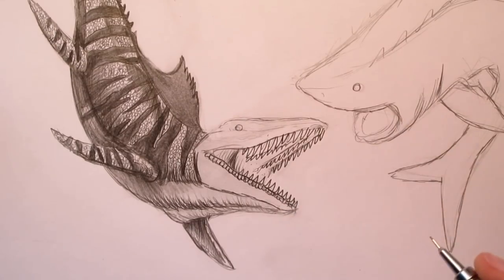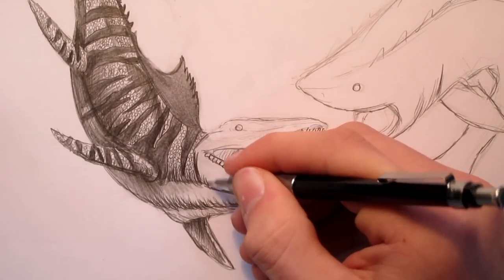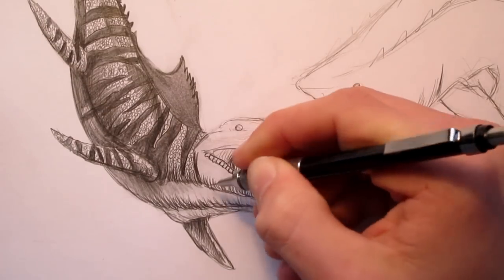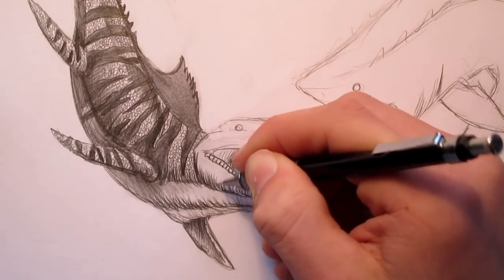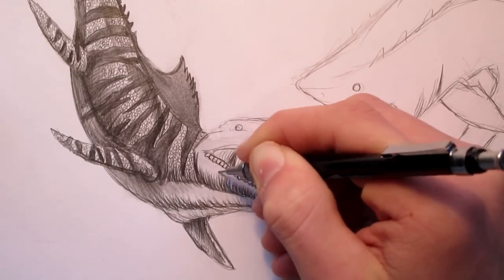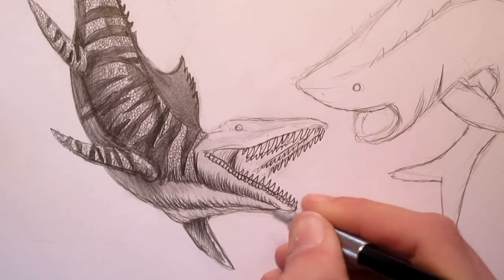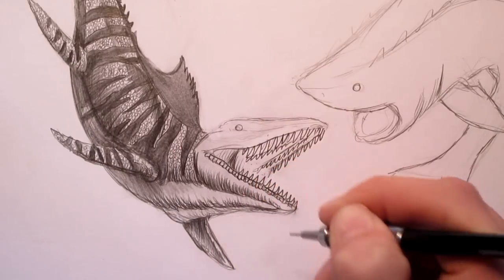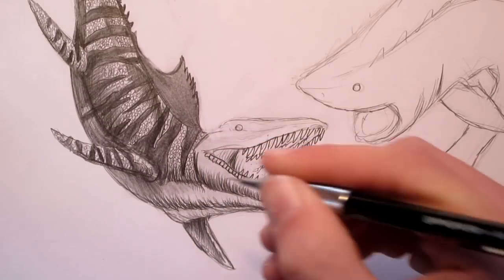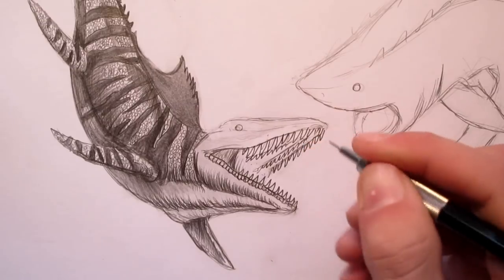Megalodon could probably take out a whale, but Mosasaurus would be more the type to go after medium-sized sharks — maybe 20 feet long. Megalodon versus Mosasaurus would be a very close match, because Mosasaurus could probably take out a whale as well. Megalodon probably would also feed on turtles. But both probably fed on fish.